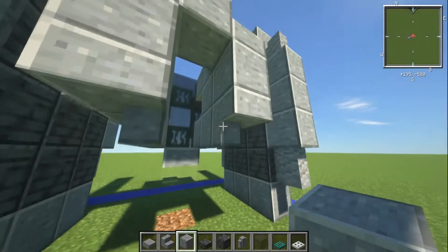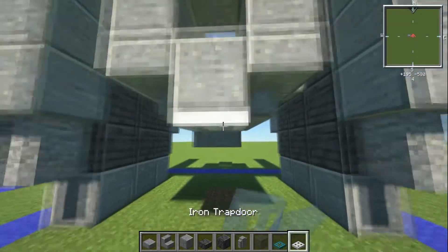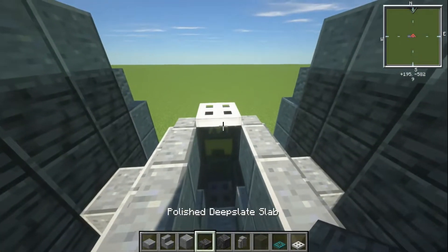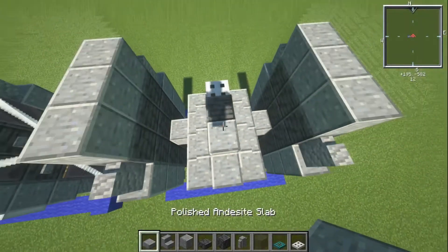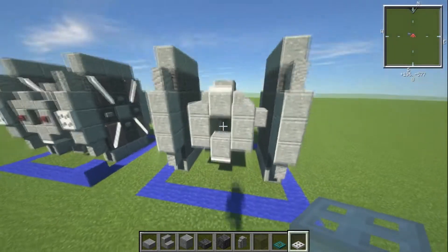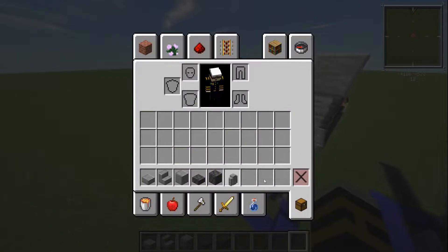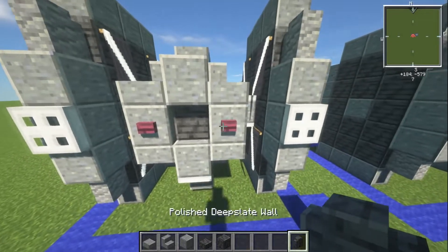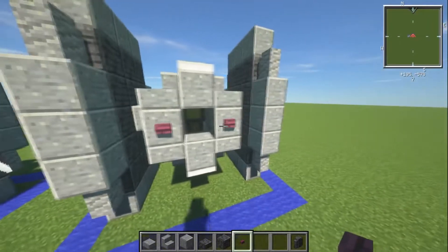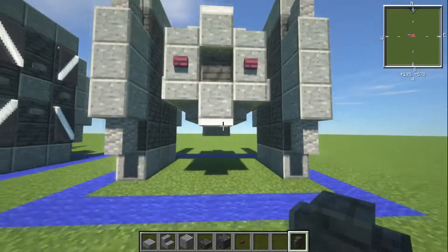On the back we have a block there and a block there. Underneath, an extra slab, and then an iron trapdoor. On the top, an iron trapdoor on top of the glass block, one polished deep slate slab, and then one slab of polished andesite. On the upper part, an iron trapdoor right there. Now grab polished deep slate wall and a crimson button. Crimson buttons go either side — those are your twin ion engines. In the middle we have the reactor, using a deep slate wall in the back.